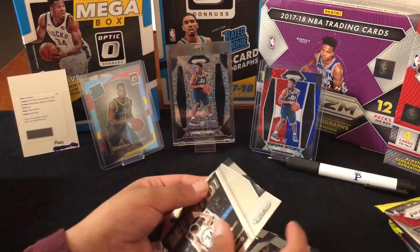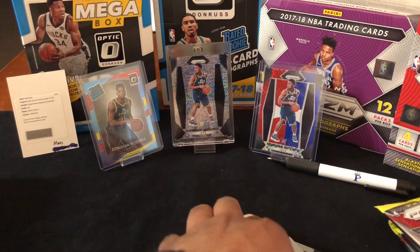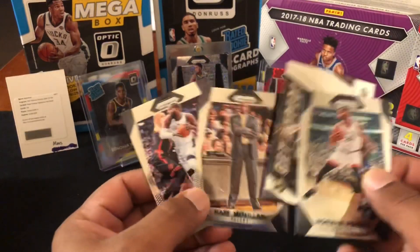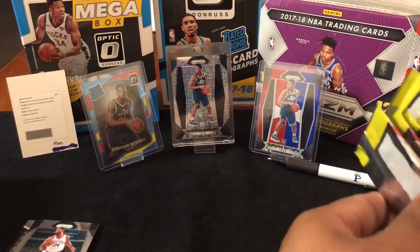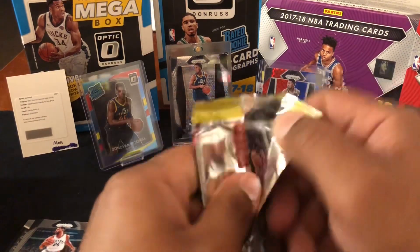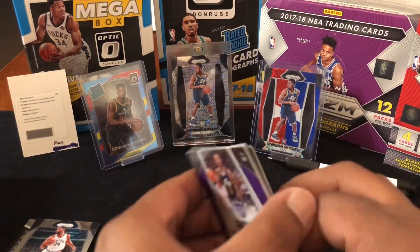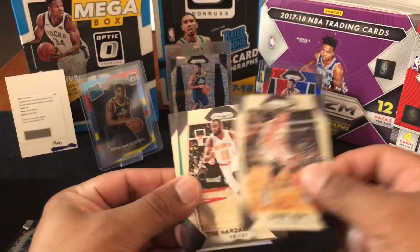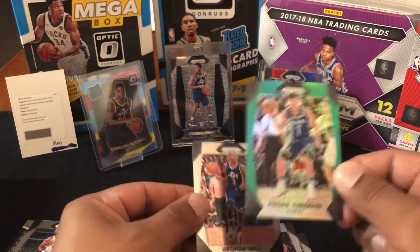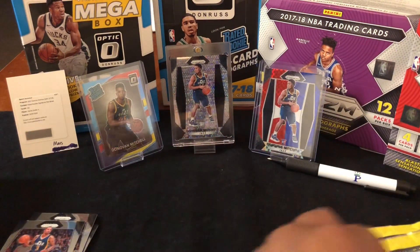Going through the pack: Nate McMillan, a point guard, got a Giannis and then a Norman Powell. Nothing crazy — this is prism, everybody's seen it. Let's see if we get a silver. We did get a green but I think that's just retail green — nothing crazy. Got an Ursson — I think I've already pulled this a couple of times myself.